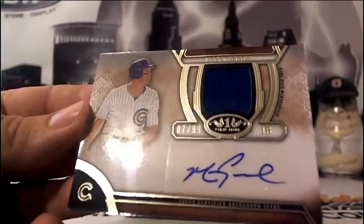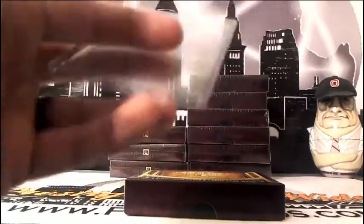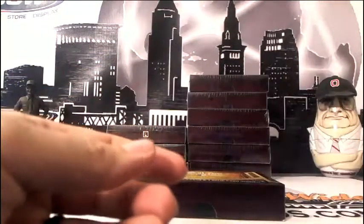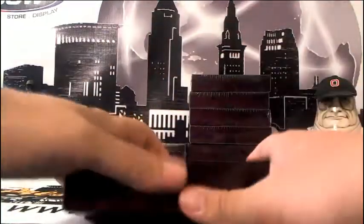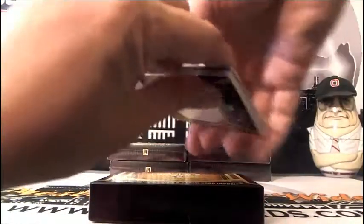The Mark Grace card has a blue on black swatch — big blue swatch there, going out to Edwards for the Cubs. I'm going to turn my list and the chat name and try to match those up, sorry about that guys.